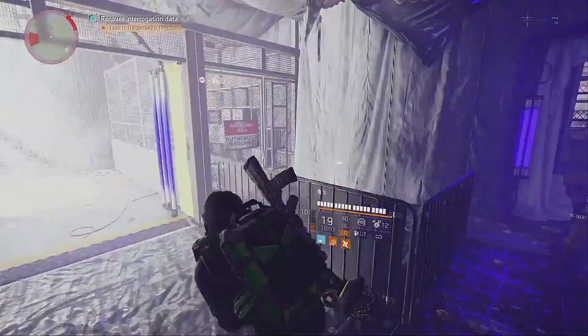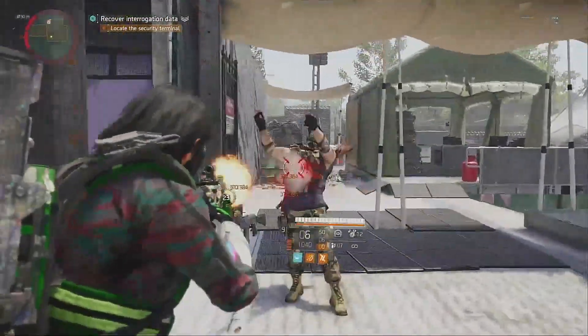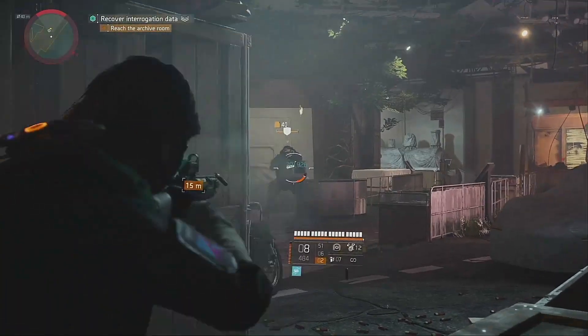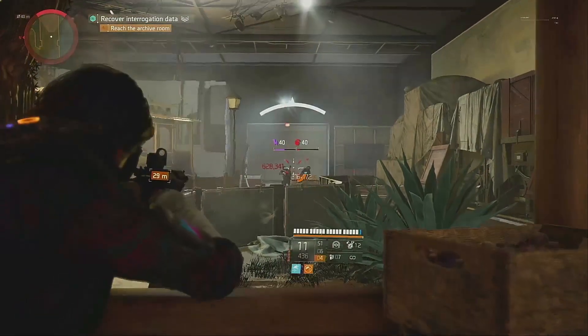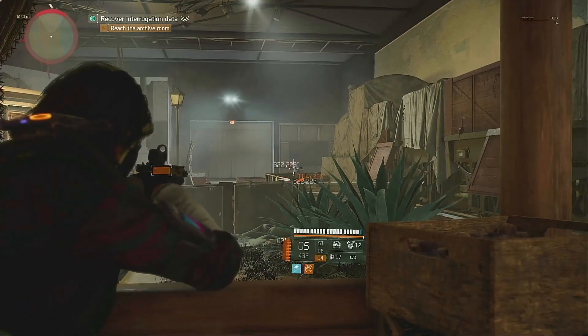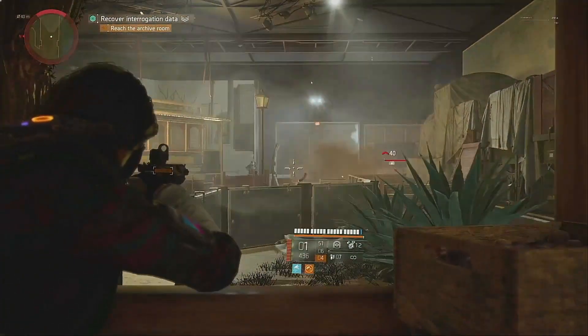If you have more than one Coyote Mask in your squad, the buffs can stack. However, you can only get one of each buff. So that's one 25% crit damage buff, one 10 and 10 buff, and one 25% crit chance buff for a total of 35% crit damage and 35% crit chance. Of course, you'll all need to be shooting the same target at different distances, so it's not something you should rely on.